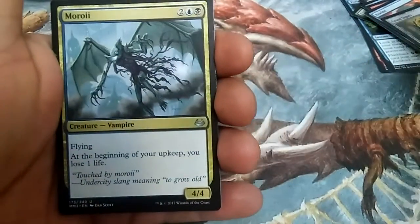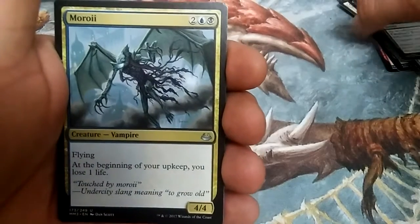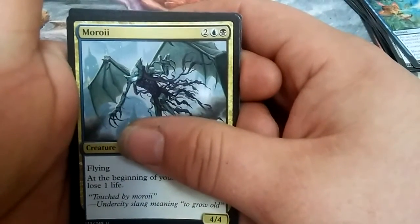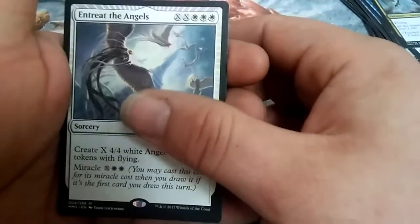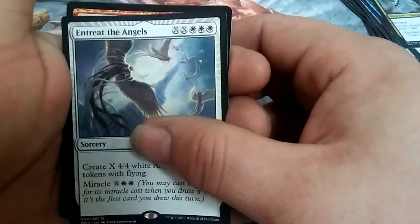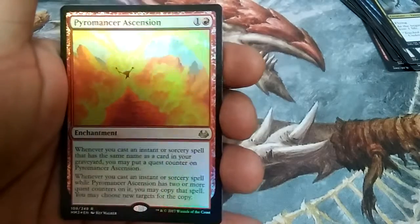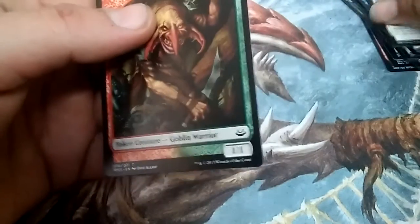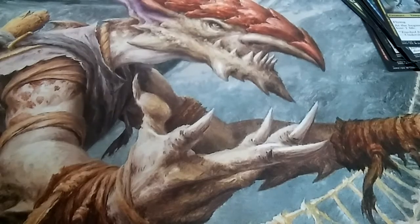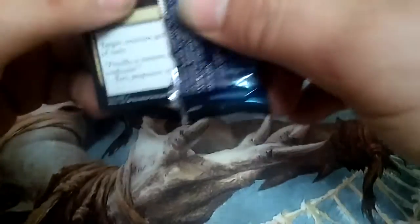Alright, let's open up what I got here. We got a Banishing Light and Entreat the Angels with a foil Pyromancer's Ascension! So first pack out of three packs — foil rare and Entreat the Angels mythic. Not bad at all.